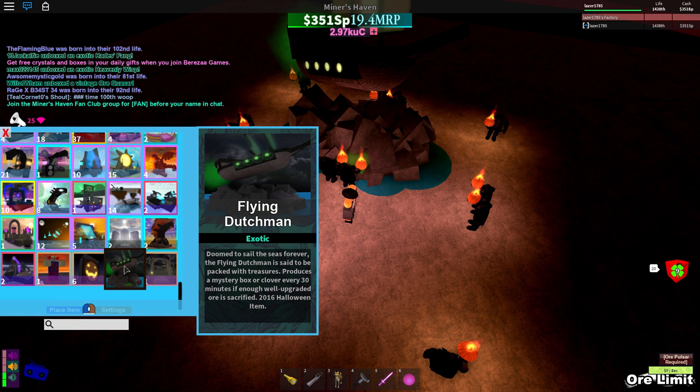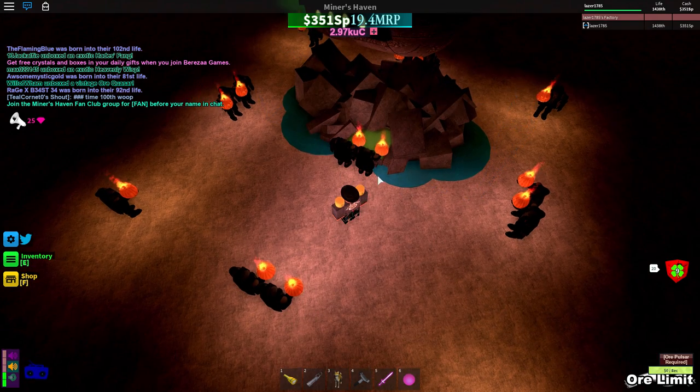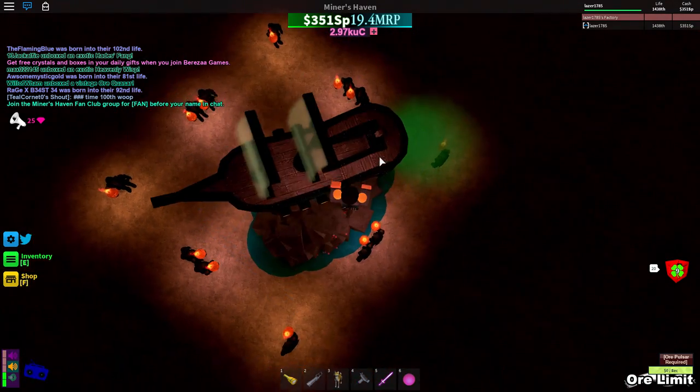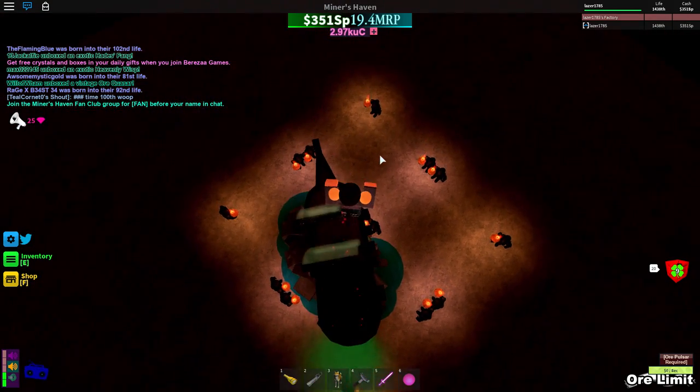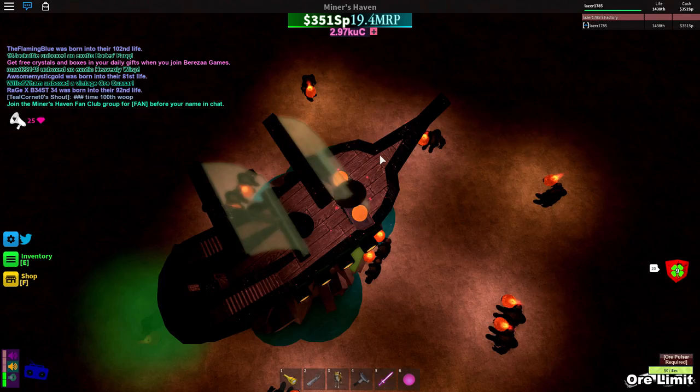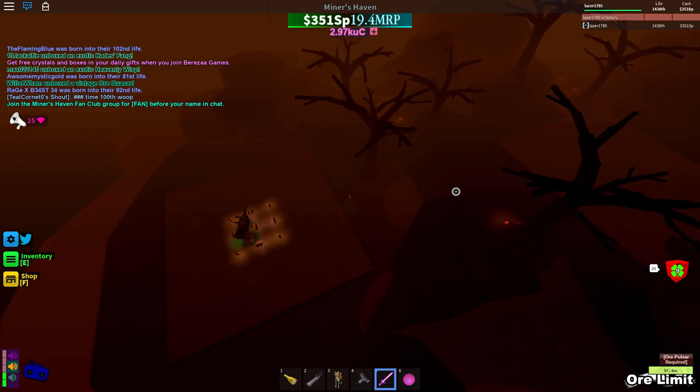Let's go to the description: 'Doomed to seal the seas forever, the Flying Dutchman is said to be packed with trashes — produces a mystery box or clove every 30 minutes if enough upgraded ores are sacrificed.' So basically every 30 minutes, if you get enough good upgrades in this furnace, you will get one regular box or one lucky clove. That is not worth it at all — one regular box? You're kidding me.